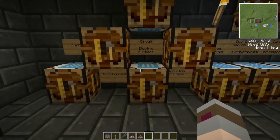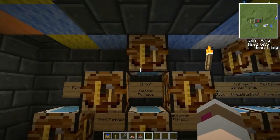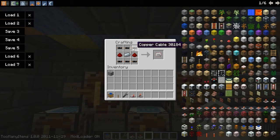The step up from there is the electric furnace, which requires one iron furnace, two redstone, and an electronic circuit. For those of you who forget how to make the electronic circuit from the first video, it looks like so, which is six pieces of copper cable, a piece of refined iron, and two pieces of redstone.